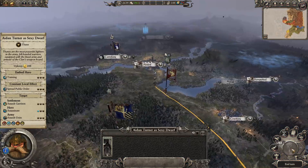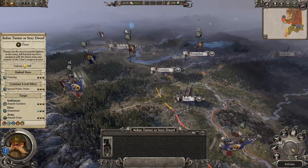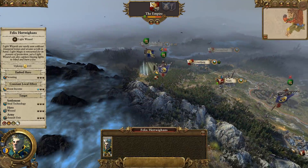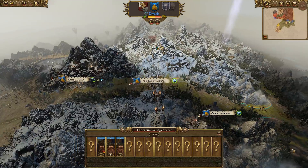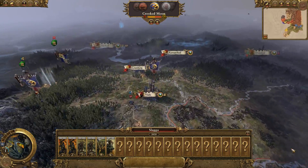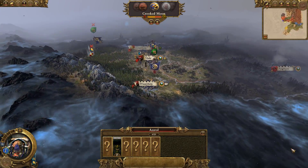I'm hoping Heinrich just stays where he is. Aidan Turner, of course, sexy dwarf, is heading south. We're going to see if we can link up with Belagar. There's Thorgrim. Need to see if we can confederate with him at some point, try and get Thorgrim and Grombrindle on side. That would be very nice if we could manage that.